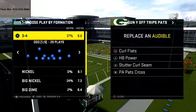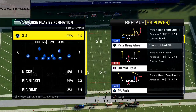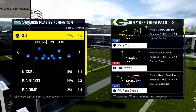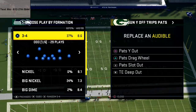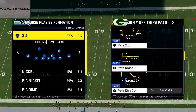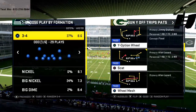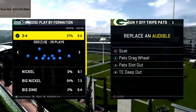There are a couple of plays I want to go over today. The first one is Pats Why Out, the second is Pats Drag Wheel, the third is Pats Slot Out, and then Tight End Deep Out. We can also talk about Scat. This playbook has a lot of different things you can do from it - Tight End Whip is kind of a secret one too. But the play we're going to come out in every single time is Pats Why Out, and we'll talk about the rest from there.